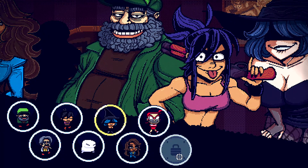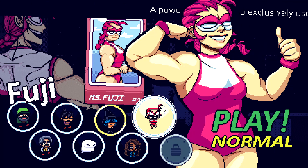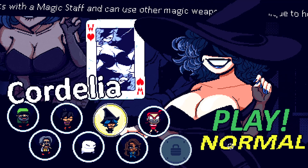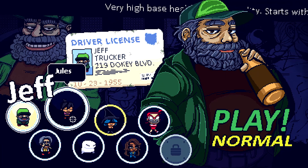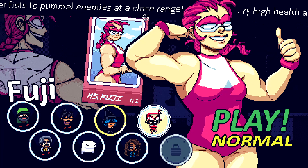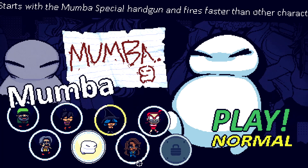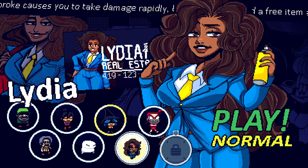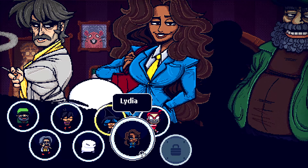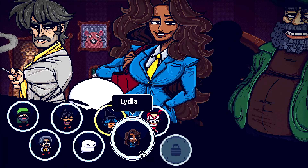I still have another character that I haven't unlocked. I didn't unlock Cordelia's second costume. I still have everyone else to go through — Jeff, Jewels, Miss Fuji, a powerful fighter who exclusively uses her fists. That's dope. I still have Louise, Mamba, literally a glass cannon. I still have Lydia, and hell, I have a character I haven't even unlocked yet. That's it for this session, but it's just going to be back tomorrow. Let's keep going.